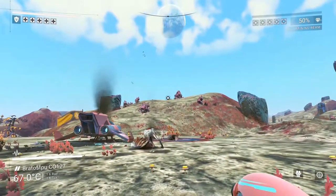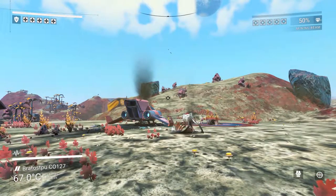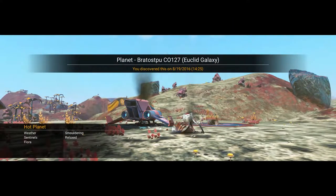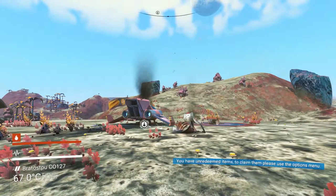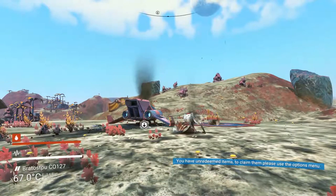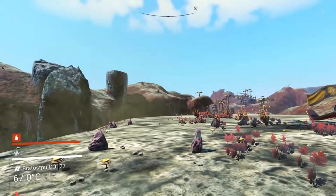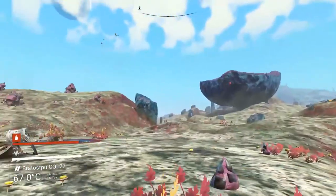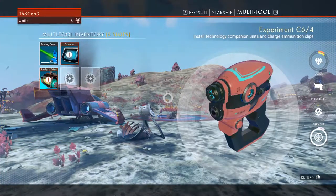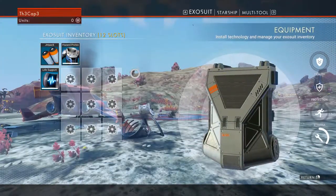Here we are on our starter planet. I've got about 20 hours in and I still enjoy it. I actually started over from the beginning just for you guys. This is the starting area — press Tab to open up your inventory. We've got our multi-tool, our busted starship over there, and our exosuit.